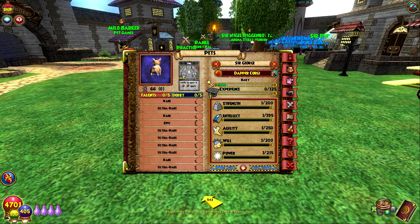He also has Health Bounty, which is extra health — basically Health Gift. He also has Mana Bounty, which is basically Mana Gift. And he has a Maycast Fire Blade talent. So those are the talents that we know.